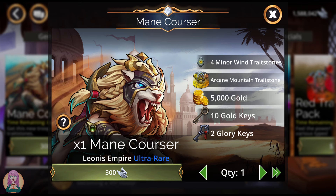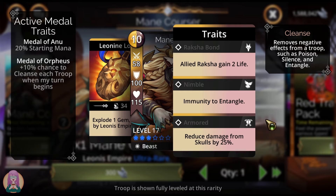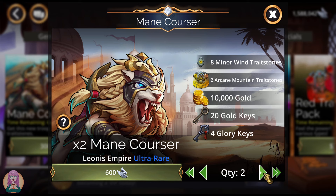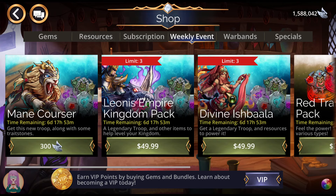Then go into the weekly event and grab your glory troop for the week. This one is going to explode one whole gem, boosted by Leonis Empire allies, so maximum you're going to be able to explode five gems with this. Pretty underwhelming troop — one gem, my goodness. However, it is another troop to get your power levels up. He is immune to Entangle and has a little bit of skull damage reduction. I'd say this is a useless troop; however, I will be maxing it to get those power levels up.